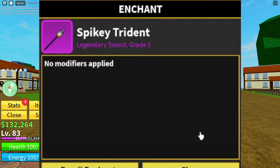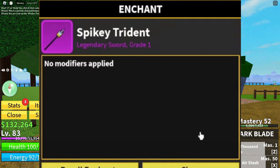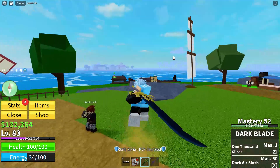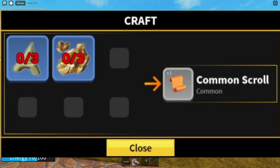Alright guys, now I'm going to get stuck in and show you how to get scrolls inside Blocks Route. Before I do, you've got to know the location. Go to my channel, find the location video, scroll down a bit and watch it — that video shows you where you need to go to actually enchant stuff.